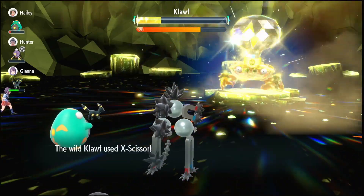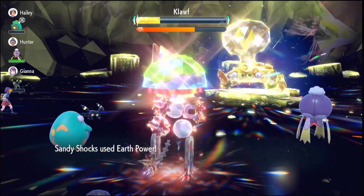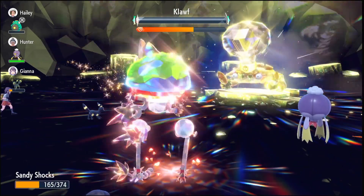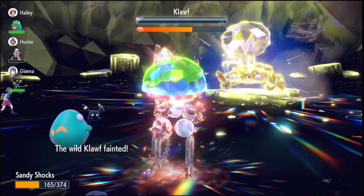We're going to use Earth Power again, and if you get lucky you'll get the Special Defense drop from Earth Power as an added effect. We'll use Earth Power one more time and then Terastallize. Klawf has used Iron Defense but that won't affect us because we're a special attacker. Now we're down to half health so we're going to Terastallize and finish the job. We attack one more time — doesn't quite finish it — but one more attack will do it, and we finish Klawf off with over half the time remaining.